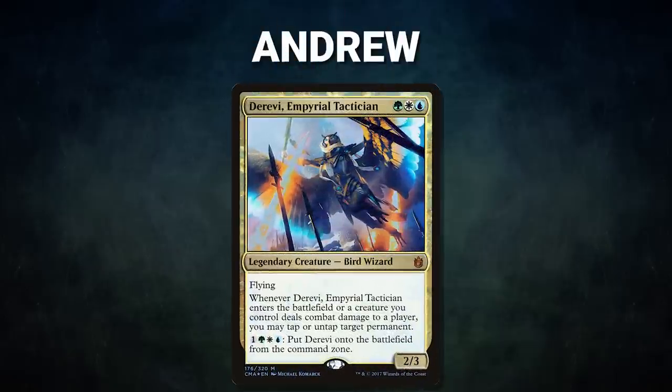Now let's start out by showcasing our fighters this evening. First, we have Andrew piloting Derevi, Imperial Tactician. This list aims to generate value, slow down the game, and assemble a combo with Emil the Blessed.